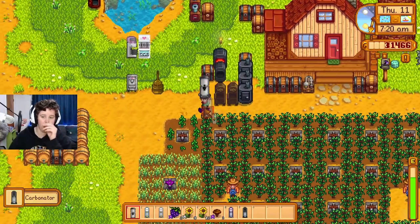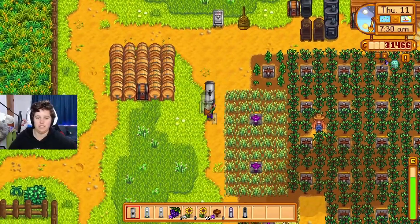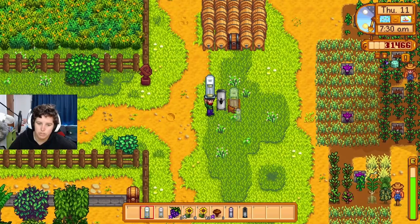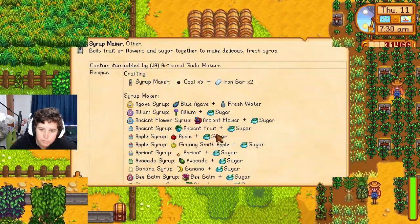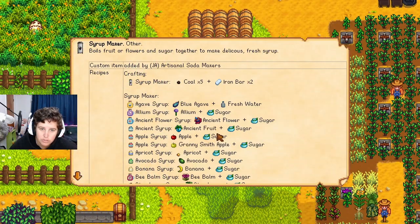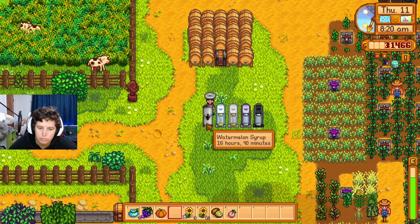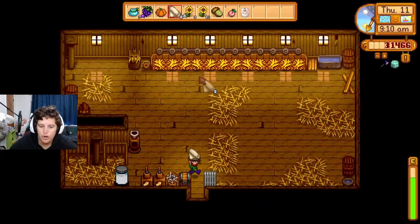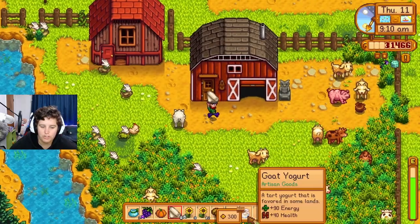I think what we're going to have to do is start separating things into little sections like we've got going on. Basically we need to build a bunch of sheds. The syrup maker boils fruit or flowers and sugar together to make delicious fresh syrup!